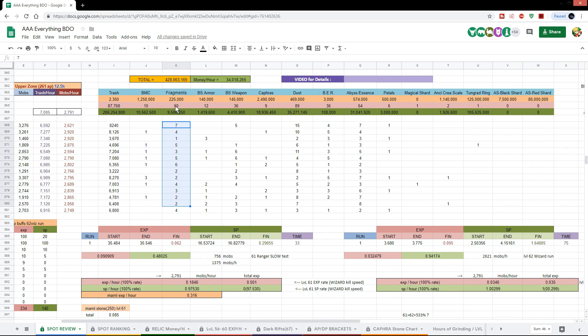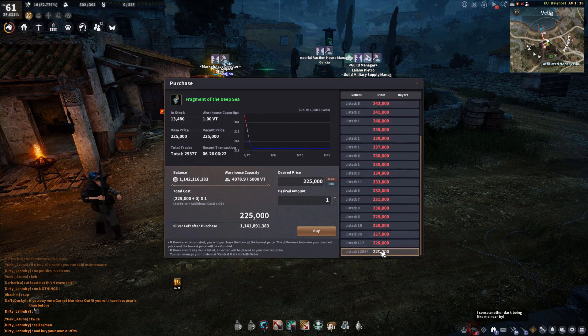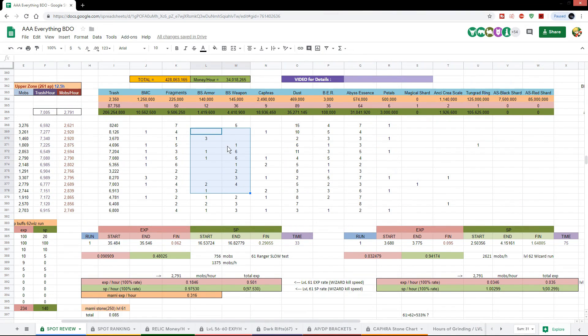Fragments do drop here but you don't get a lot of them and they don't even sell on the marketplace — they're listed at minimum price in high quantity. Black stones you'll hardly see drop here. Caphras stones are the same story — either none or maybe one if you're lucky. Dust is also pretty meh. Those sessions where I had 10 to 15 dust are most likely runs where I turned in daily quests, which also give you dust. Black energy residue is pretty non-existent here — this is not the spot if you're farming for a dragon slayer weapon. Abyssal essence actually has a higher drop rate than what I got at Protty Cave, so I'll give it that.